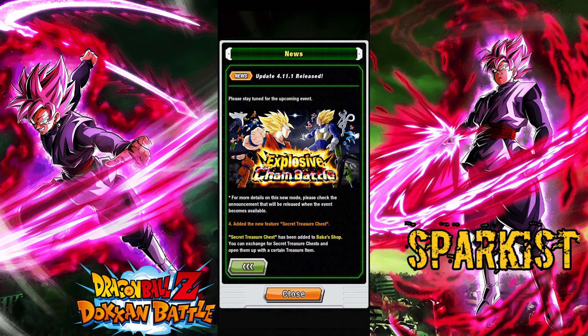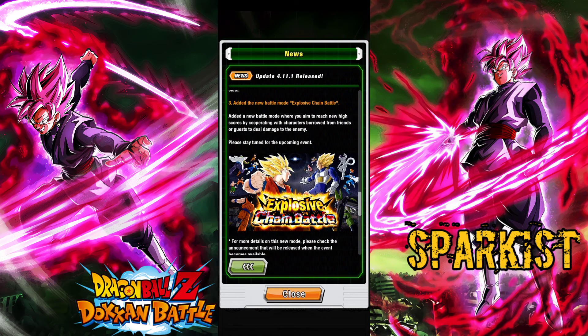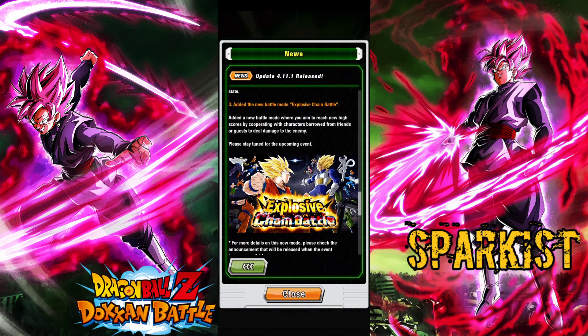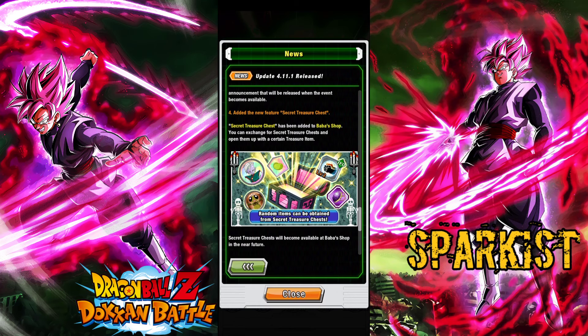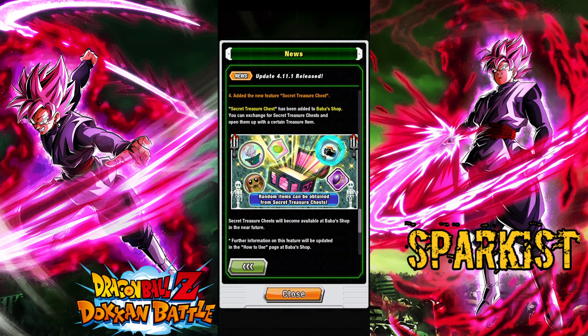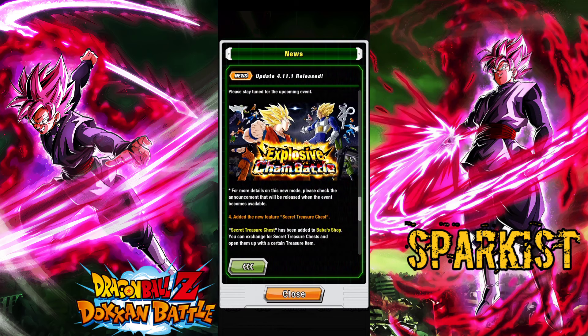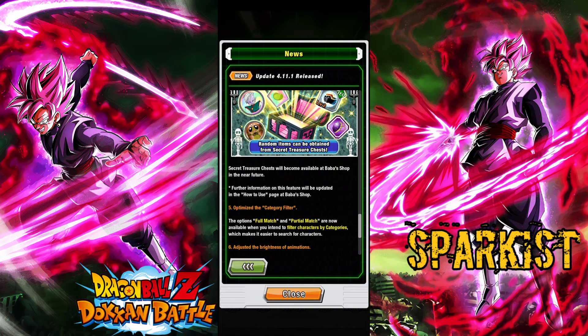I just played Global Dokkan for a while. It's fun — once it drops on Global Dokkan I'll probably make a video about it as well, so stay tuned. And there's a secret treasure chest where you can get a lot of stuff: skill orbs, awakening medals, support items. All of this is from Explosive Chain Battle, so if you're in the top 1%, congrats — you're gonna get a lot of stuff.